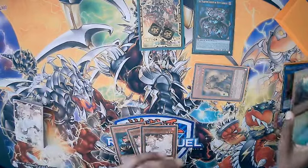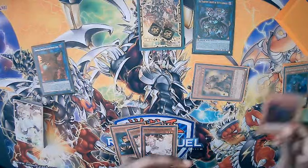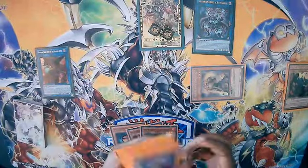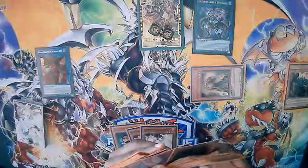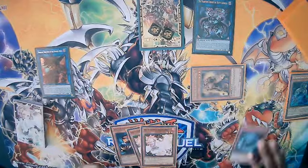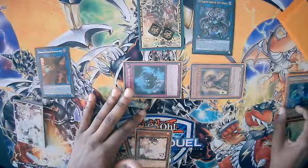From this point we're going to link three into Rusty Bardish. Then we activate Seer's effect and special summon Cherubini back from the grave — the zone doesn't really matter as long as it's not in one of the zones Bardish is pointing at. We activate Bardish's effect and send Torn Scales to the graveyard, setting Shade Brigadine to the field. Since we currently have no traps, we can activate Shade Brigadine and special summon it.